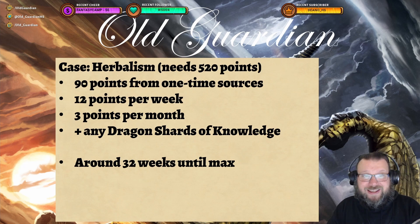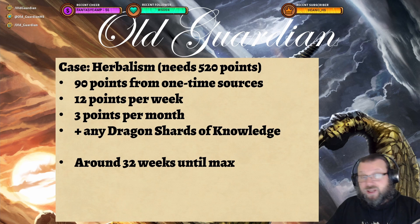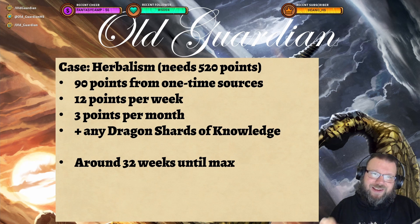Let's take a look at one more case: Herbalism. Herbalism needs 520 points, and as with gathering professions, there are not as many one-time sources available — you're only going to get 90 points from one-time sources. But gathering professions can get one more point per week than crafting professions from weekly discoveries. Totaling 12 points per week, including the Draconic Treatise from Inscription, plus 3 points per month from Darkmoon Faire. So maxing Herbalism takes around 32 weeks.